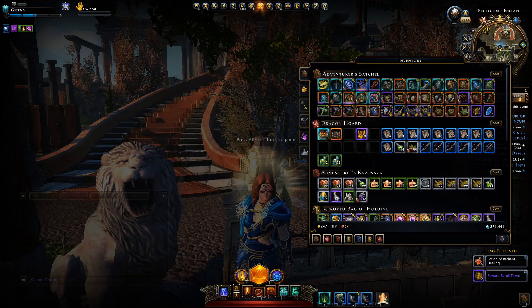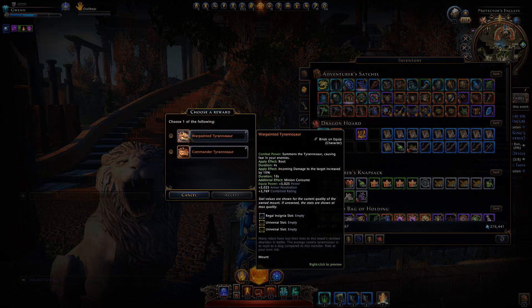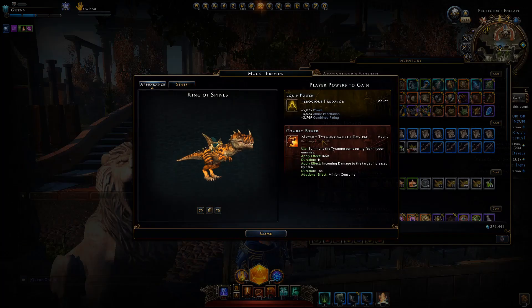As you can see here, I did manage to obtain my mythic King of Spines, along with even a legendary Tyrannosaurus pack, which has two other tyrannosaurus mounts that are cosmetically different from each other but otherwise pretty identical. Even with the mythic version, they all pretty much have the same ability: increasing the damage taken by a target and also having the ability to eat minions, which is pretty cool.